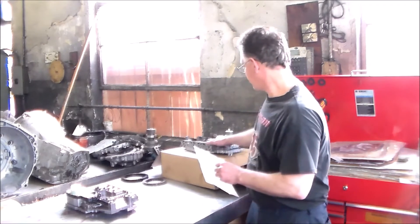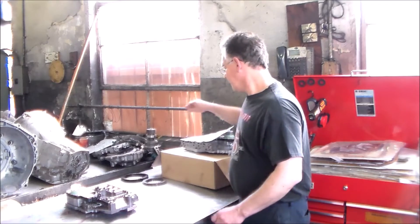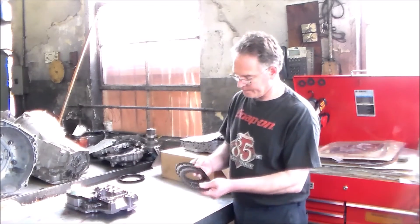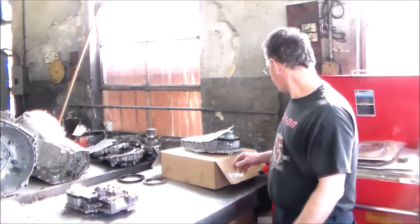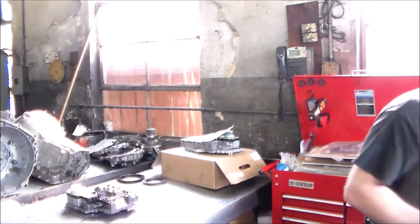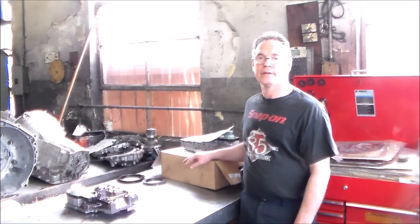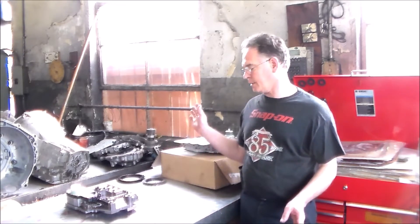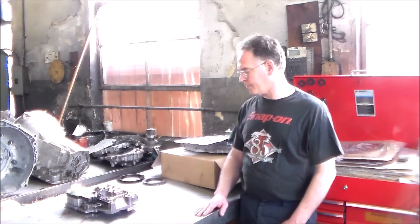Once you buy this valve body from the dealer or a parts supplier, it should come with a paper explaining everything about the solenoid packs. These overdrive clutches were fried, and the 4C clutches — the CVI was 18, which is way, way low. That's why you have to do these quick learns when you get done with these jobs. I'm going to proceed to install the new OE valve body with solenoid pack, clear all the codes, give it another quick learn, and take it for a test drive.